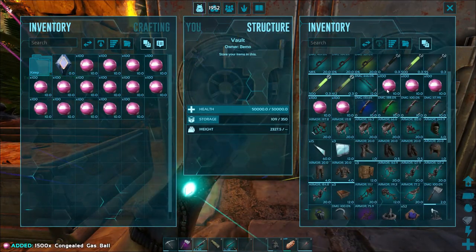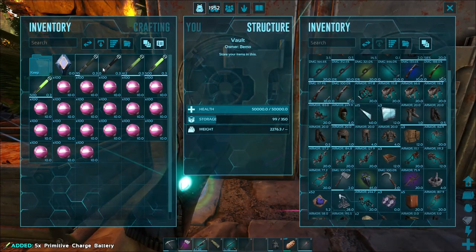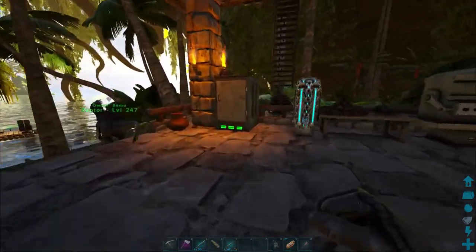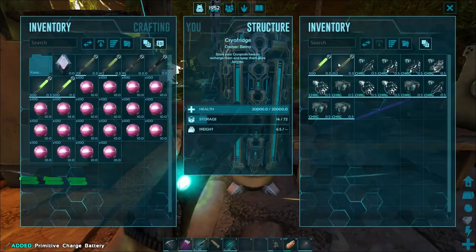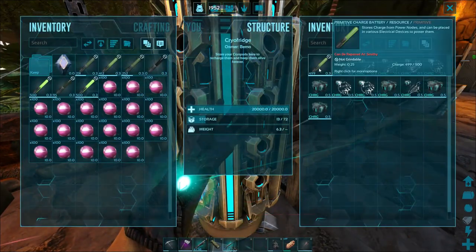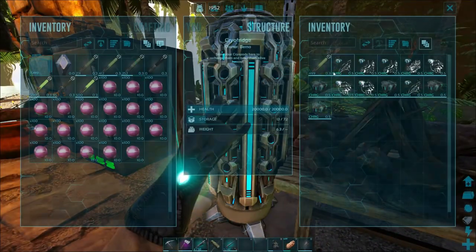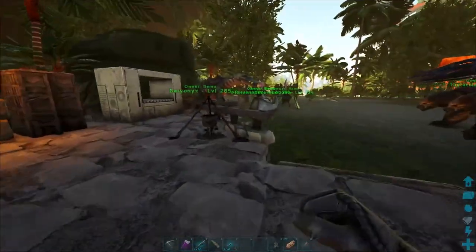We're going to need all the gas balls and we need to charge some of these. We need eight - one, two, three, four, five - that kind of worries me - six, seven... oh man, I don't want to take one more out. It's actually using battery right now too. Dang it. Eight - so we need eight of these.